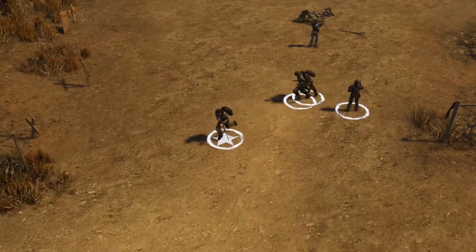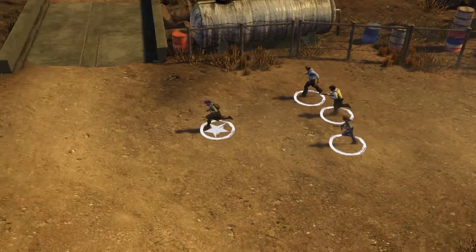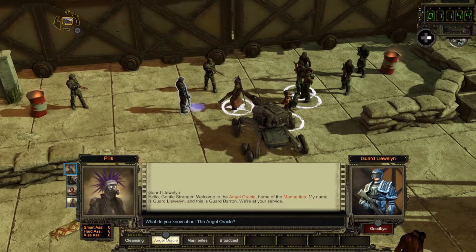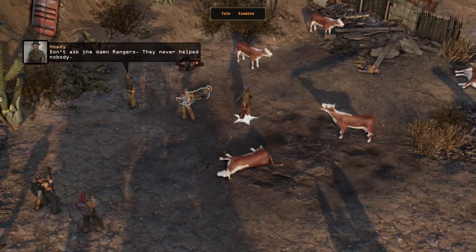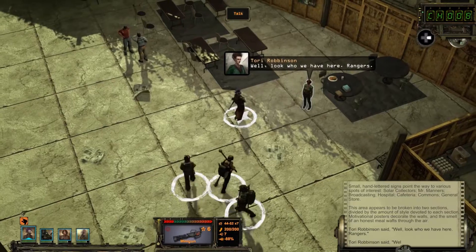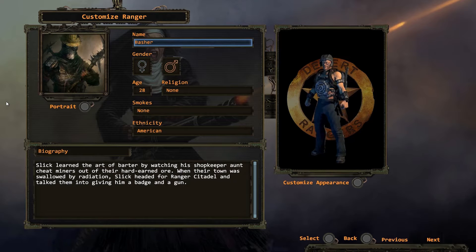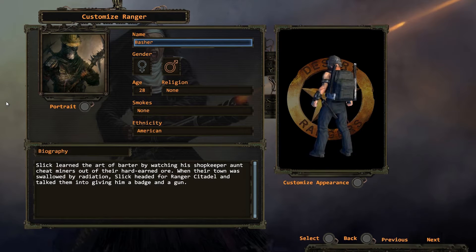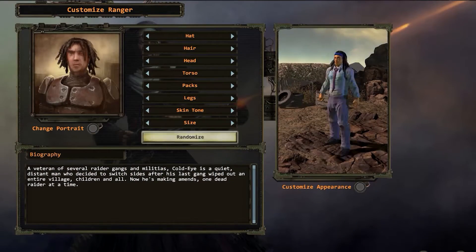You can create a sharp, professional-looking squad of rangers, or a motley crew of specialists. It's important to choose carefully, as the world reacts to your appearance, who is in your group, your conversations, your current health, and more. Will you create a cold, opportunistic sniper, a cynical old doc, a tough-talking negotiator who can go from words to fists in an instant? The possibilities are endless.